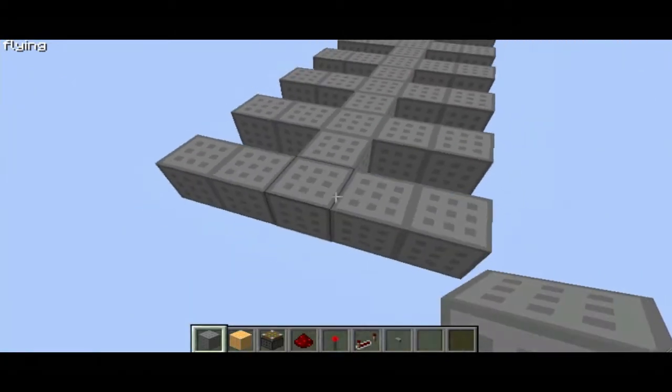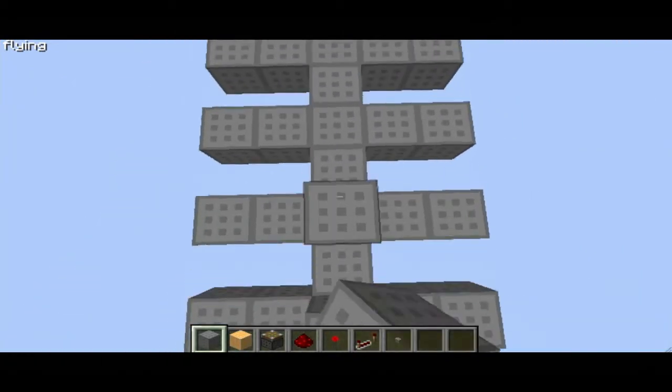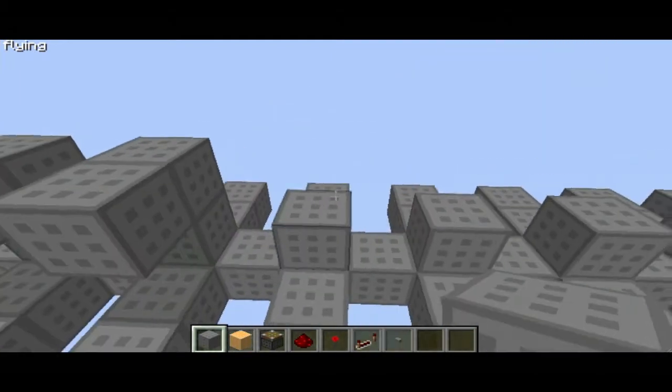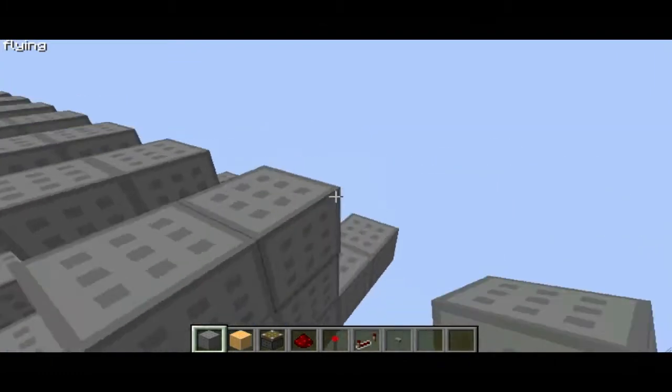The materials you need are in my quick bar. You need stone or any solid block, glowstone, sticky pistons, redstone, redstone torches, repeaters, and a button.